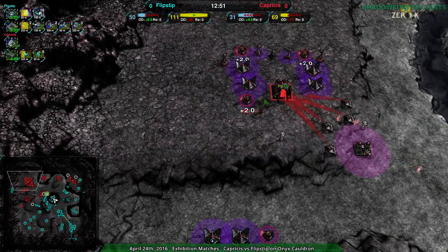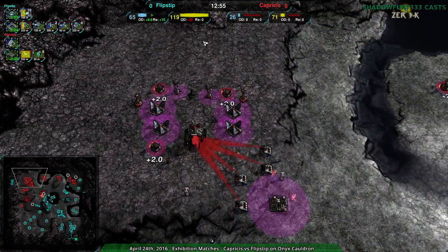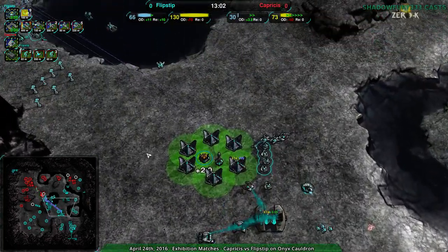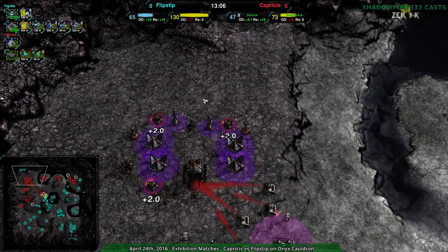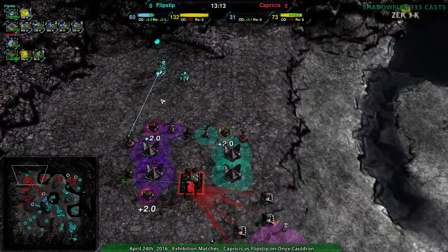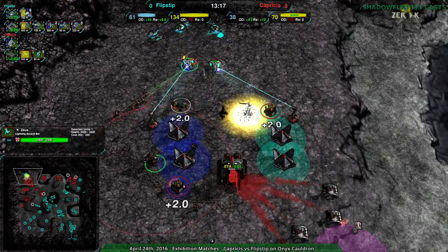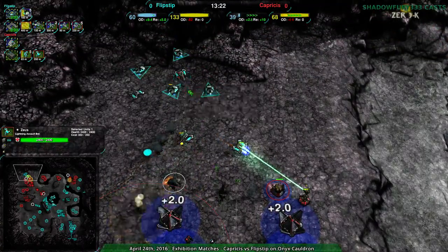This is probably it — no counters at all. Zeus are coming in; this attack was spotted from the start. But Flipstep just has such a larger economy. Capricious is finally getting their economy up and running but didn't really build up enough. The Zeus are not in position to deal with the maces — it's going to be pure mace, the glaives torn to shreds.